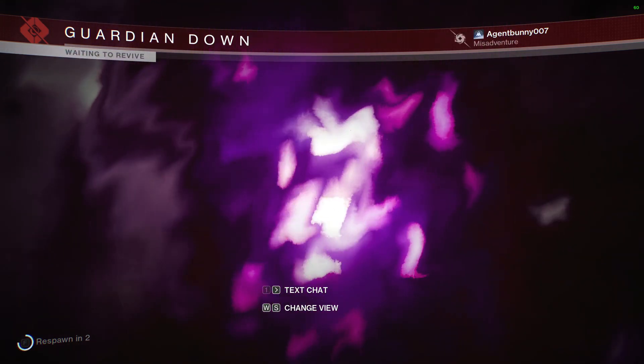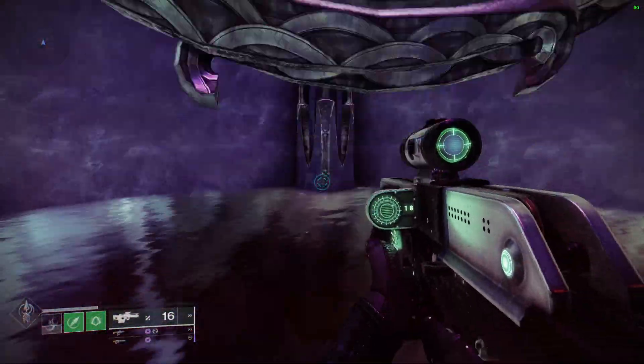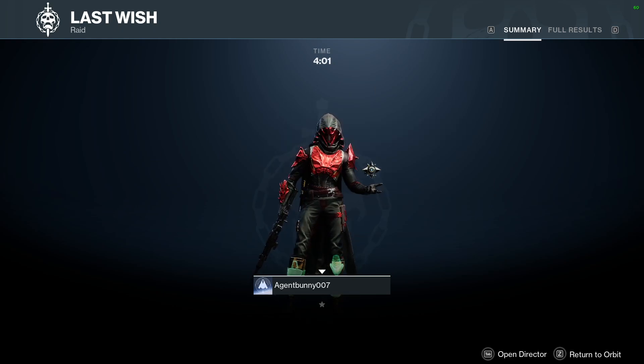Once you die, it will take you to the commendation screen. Just do it again — there you go. If you have other guardians there, you can literally just select and give them a commendation. It's the fastest way to farm it up and currently it's not patched, so I recommend doing this.